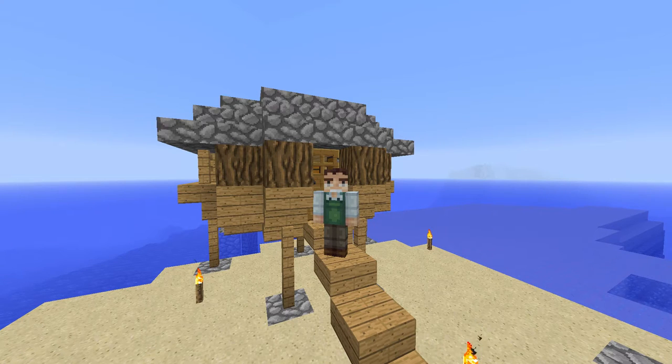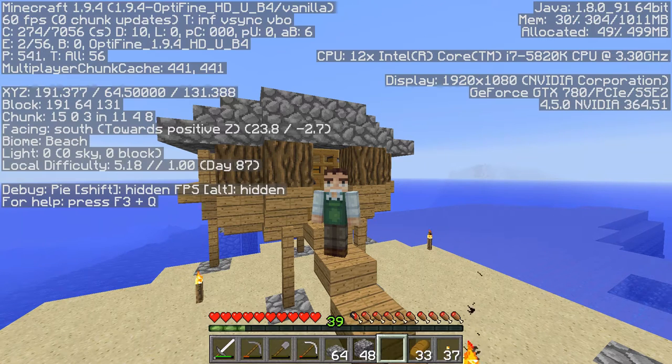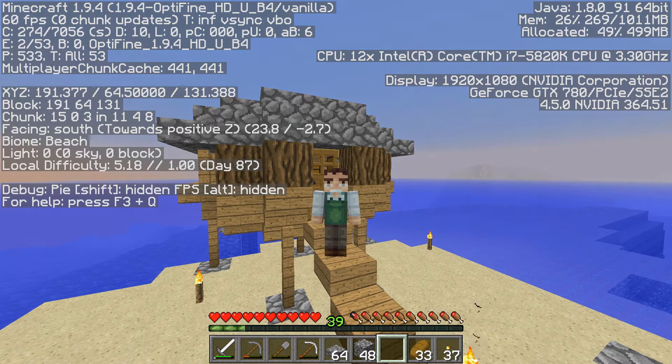We're going to get started on a mob farm and I'll tell you why in just a moment. We're currently in Minecraft 1.9.4, and Optifine has already released for 1.9.4, which is great. It doesn't get us much here, mostly in the server realm — we won't have as many problems with missing blocks or ghost blocks when you're digging really fast. Just to let you know that we are in 1.9.4.